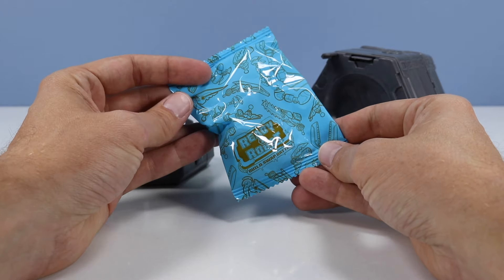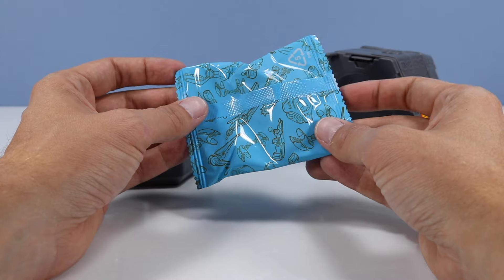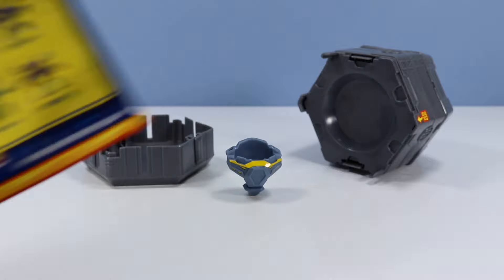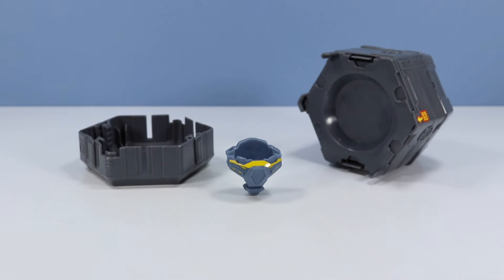Nice. Ready-to-robot blue pack — very nice art design on this little pack. And we have found a torso. Checking our ID guide, it could possibly be Remix. Let's go to the next chamber.